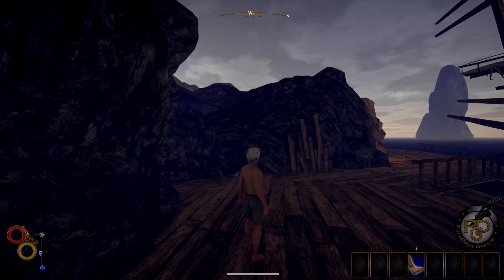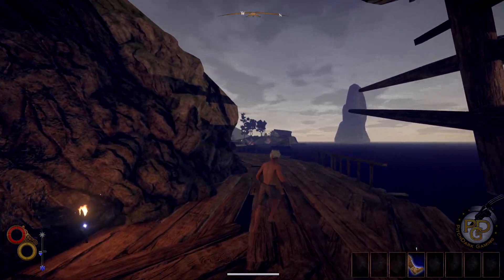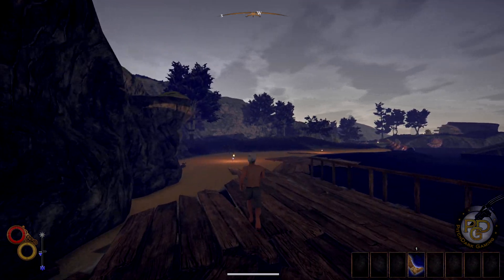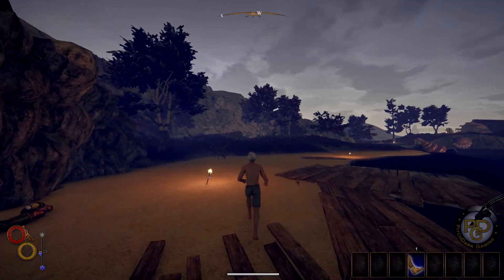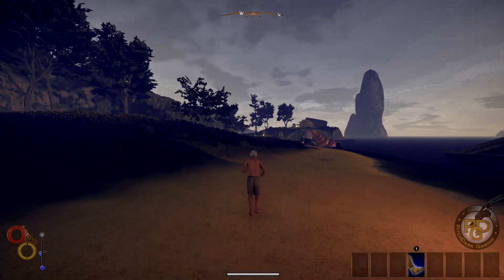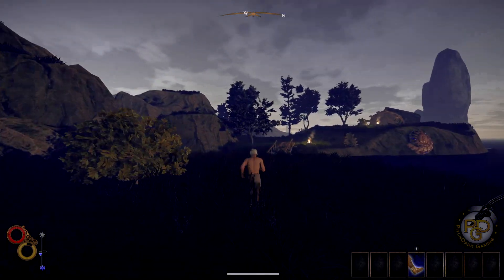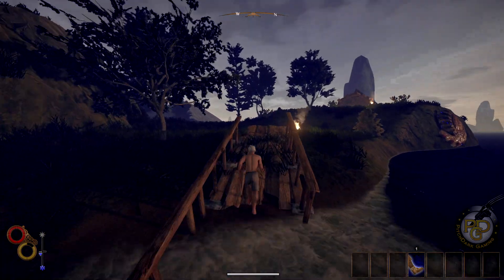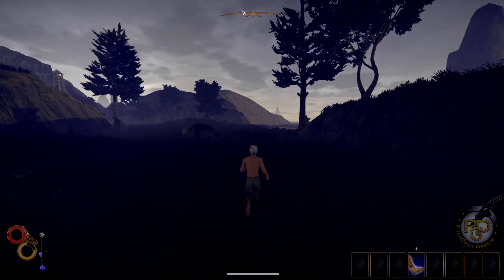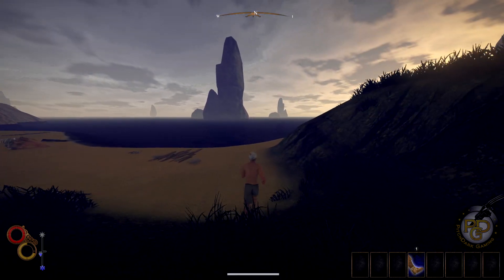So in the starting area here you're shipwrecked and all that stuff. There's actually nothing you need to get here or do here because you end up back at home and everything you need is there. I'm not even going to bother picking anything up — well, one thing I'm going to do because I'm a little greedy: there is a junk pile that I believe will have some silver in it. Silver is going to be very important to us early on.